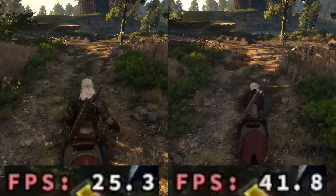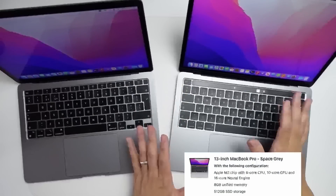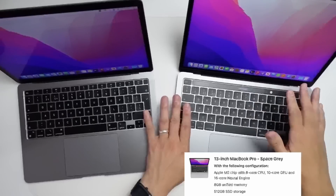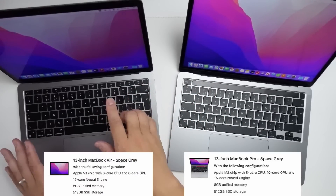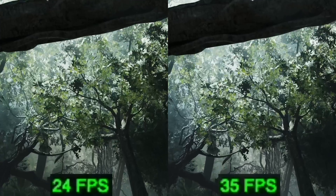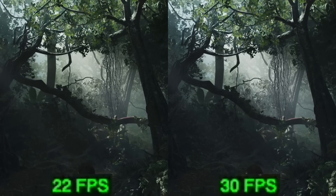Today we're going to be comparing two specific laptops. On the right I have the 13-inch MacBook Pro with the new M2 chip. This has 10 GPU cores and 8 gigabytes of RAM and it also has active cooling with a single fan. On the left we have the original MacBook Air 2020 with the M1 chip. This has 8 gigabytes of RAM and 8 GPU cores and is the completely fanless passive model. Today we're going to find out how much faster the M2 is compared to the M1 and which one you should be getting for gaming.